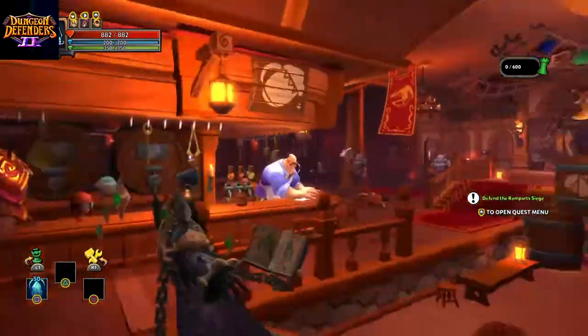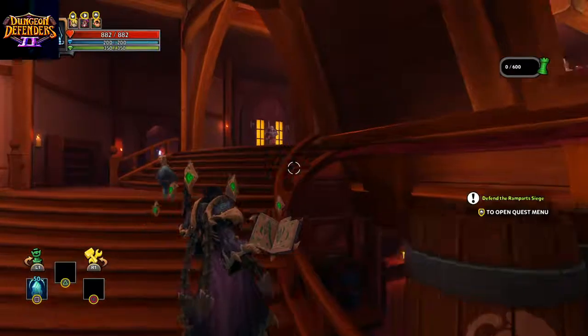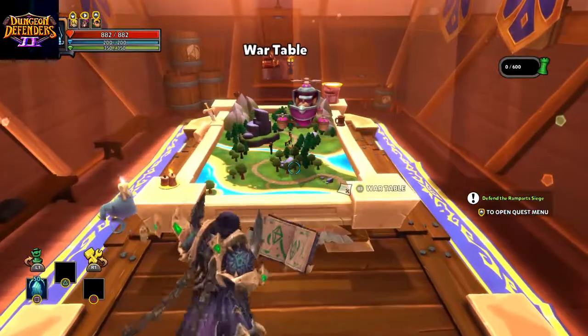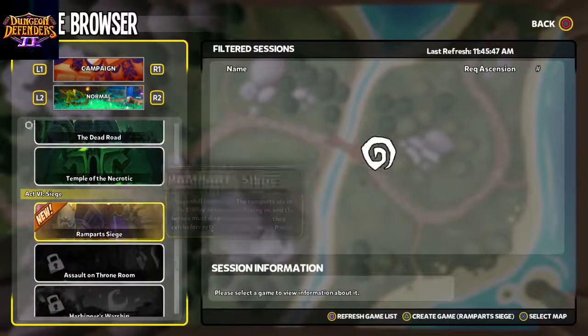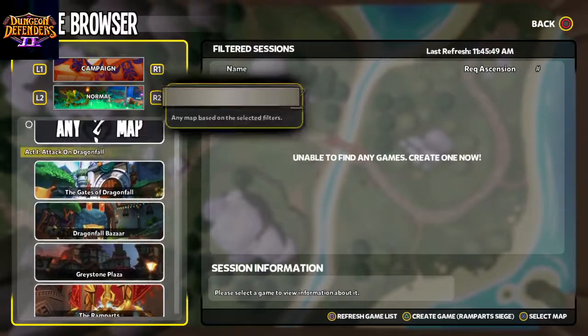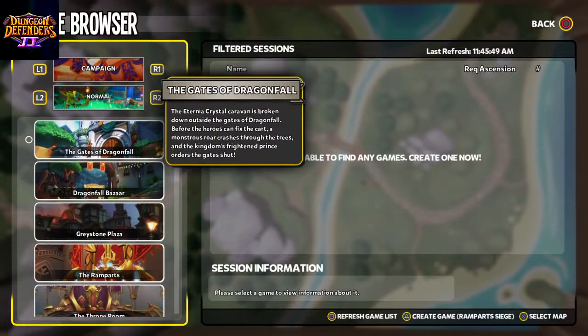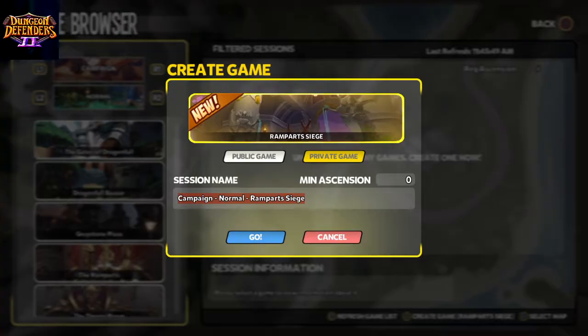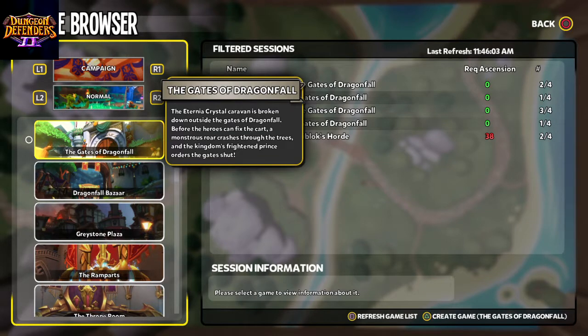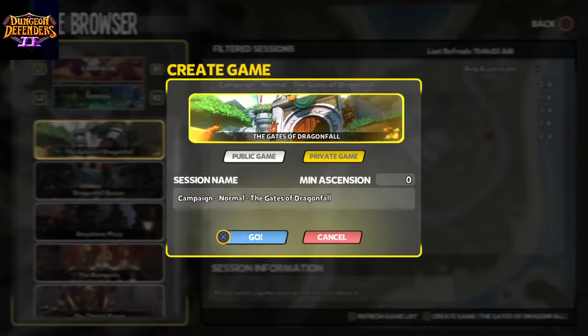That said, I am more than willing to start over from the beginning - a fresh start from the very first level. I'm on a private server, so it's just going to be me and my Abyss Lord. So let's create a game on... The Gates of Dragonfall, number one level. Let's create a game. It's a private game. So, starting fresh with the Abyss Lord.